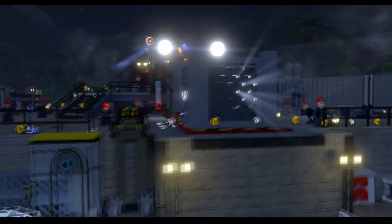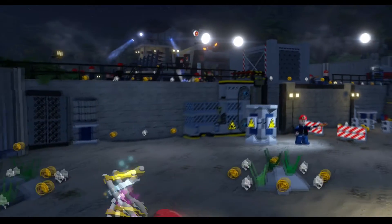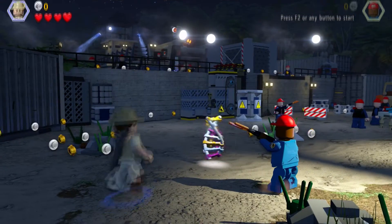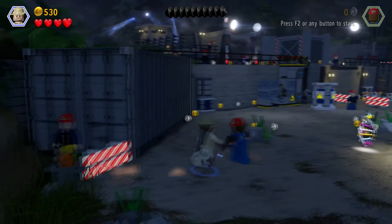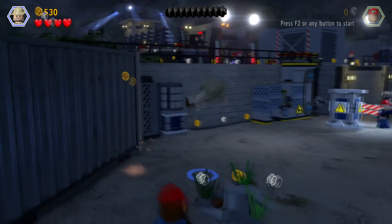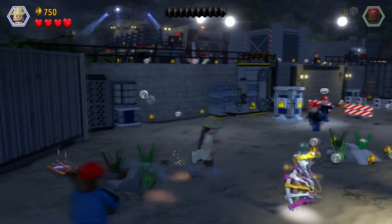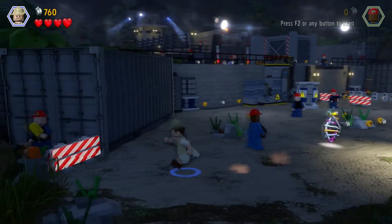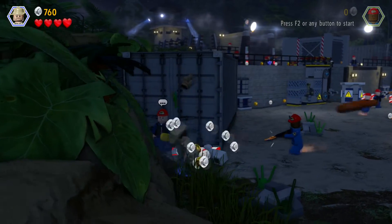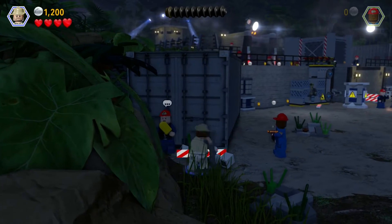Yeah, remember when the raptor first came in in the first one? I think that's what we're playing now. What do I do? Oh look at that — okay, what can I do? There's no way to get up to the raptor pen until the new generator can unpack them. This guy over there — shut up.